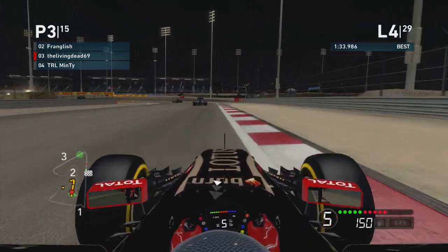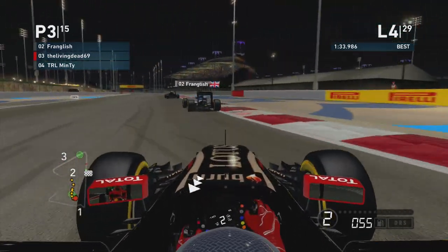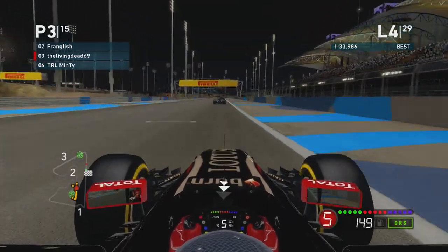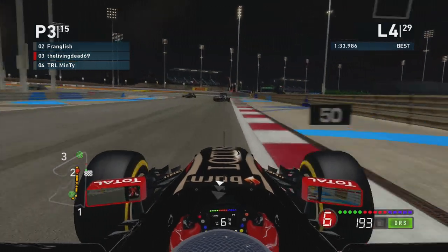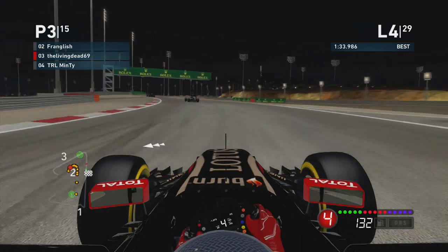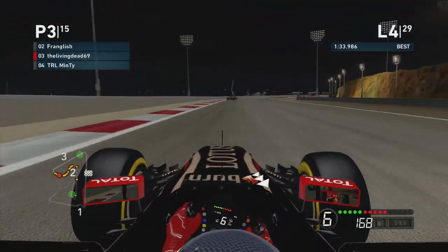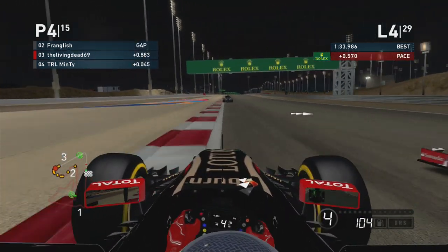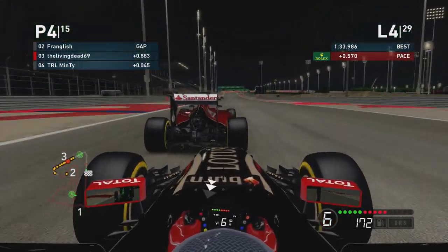If he's going to carry on going to the inside I'll just stick to the middle of the road — it looked like he was going to attempt to switch back. Unintentional there, wasn't trying to impede you Minty but that's what it looked like happened. Hanging on to the back of Franklish — Leo isn't exactly pulling away from Franklish either. Minty tries to go around the outside again — not working. He tries going down the inside of this corner, gives me a little nudge and manages to get through. Can't really complain about that.